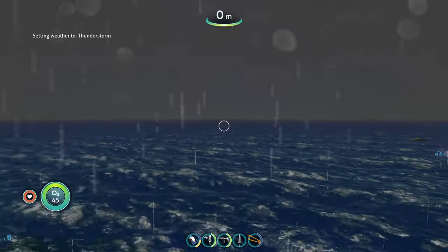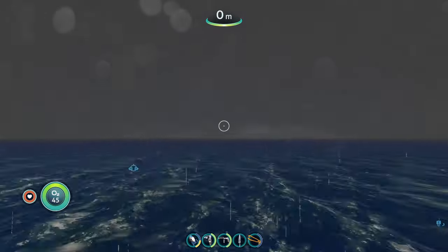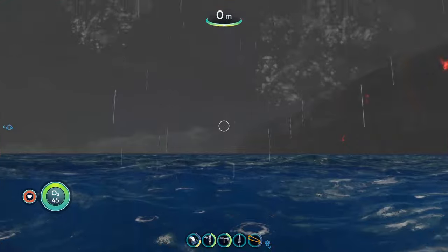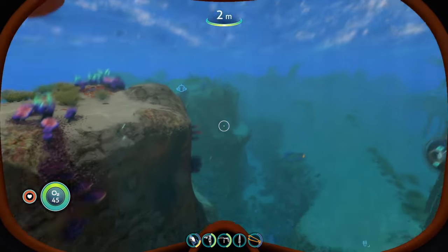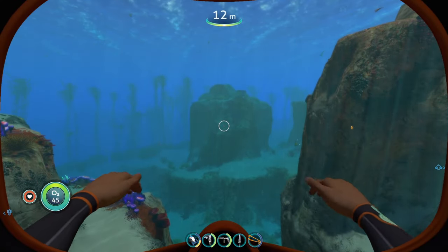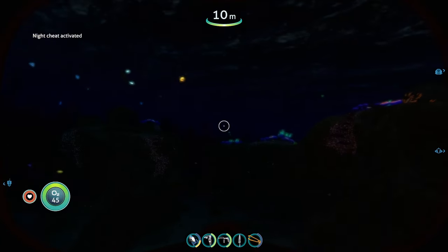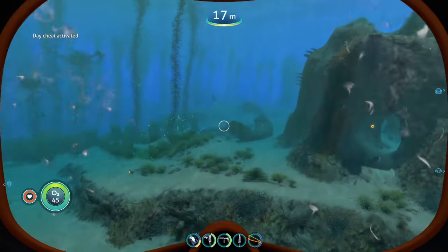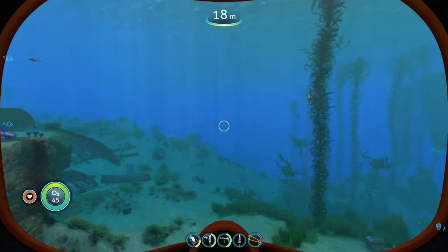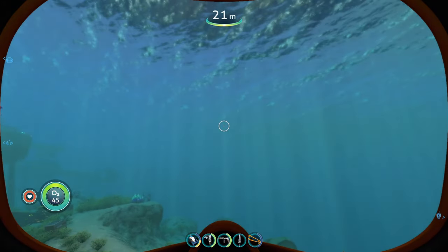With the thunderstorm active, it starts raining, the map gets darker, and we can see lightning flashing. The cool part is that some weather even affects you underwater — rain doesn't come through obviously, but you can still see the lightning flashing up the water, and you can still hear the thunder while submerged.